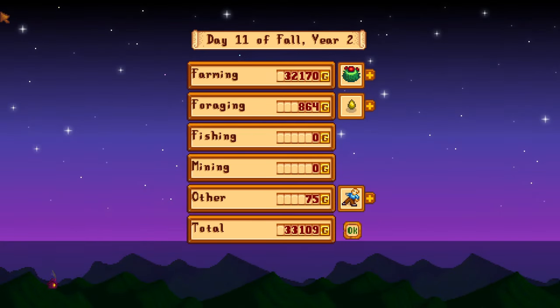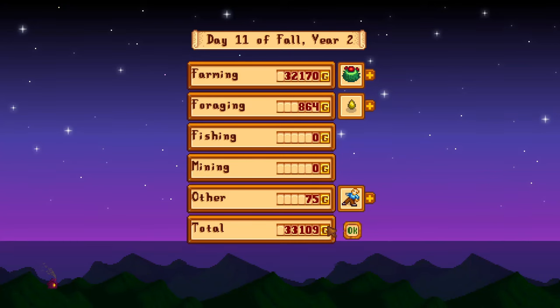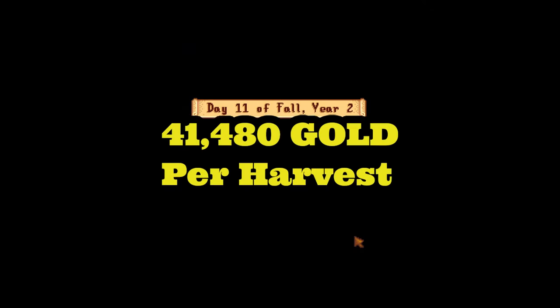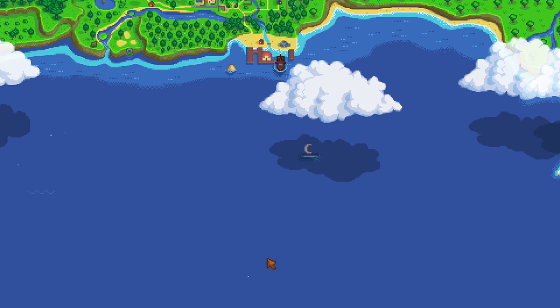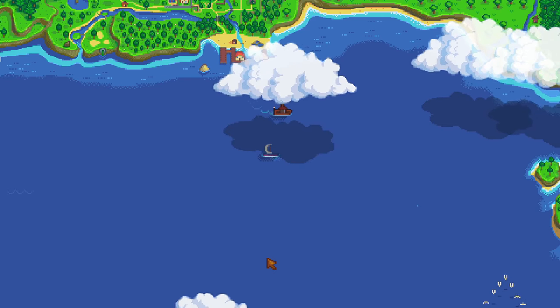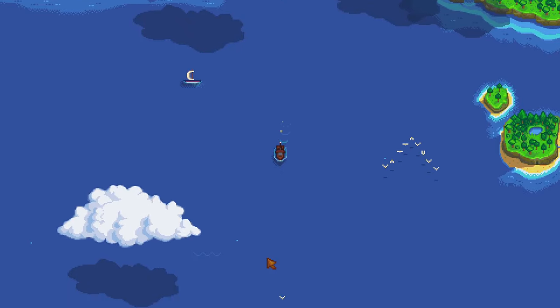At 680 gold each, that's 29,920 gold per harvest. And if you've chosen the artisan profession, which increases the sale prices of artisan goods by 40%, you can sell each for 952 gold for a total of 41,844 gold per harvest.